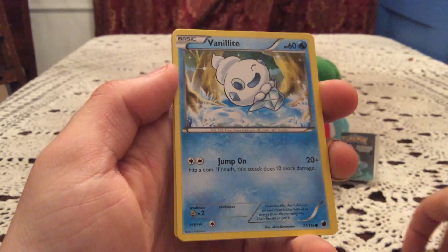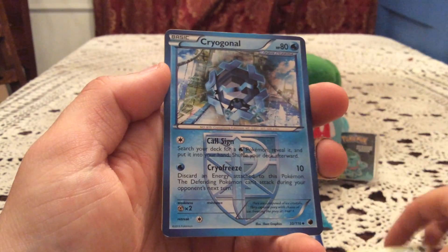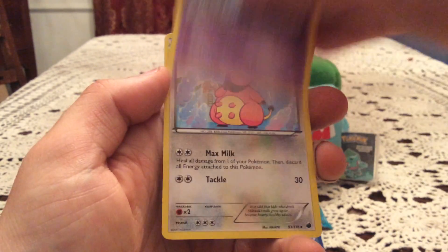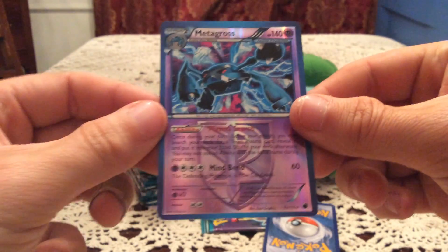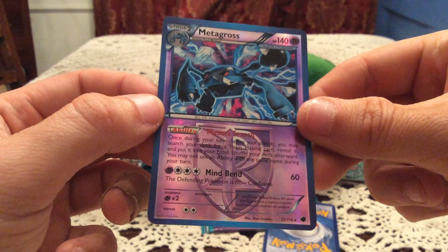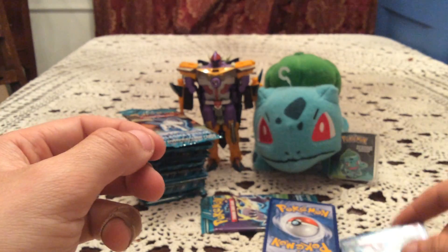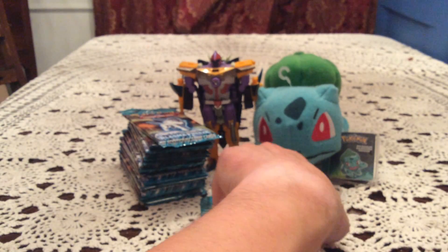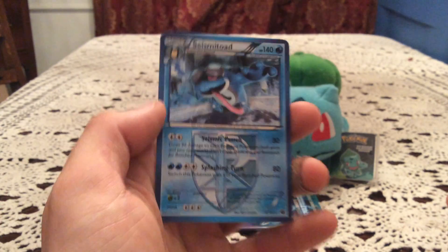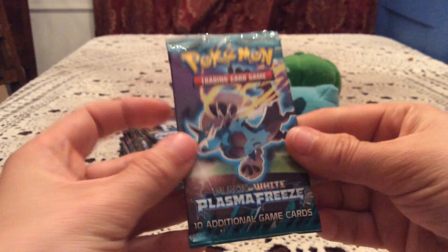We got a Dino, Vanillite, Mankey, Nidoran Female, Weedle, Cryogonal, Knitterina, and Miltank. Reverse - Metagross! That is a nice card. We got that holo in the previous part - still a very nice card. I do need Metang though, so it's a little sad it wasn't that one. But I'll take a rare reverse like that because that's pretty awesome. The actual rare - Seismitoad again. Again with the rare that I need in reverse.